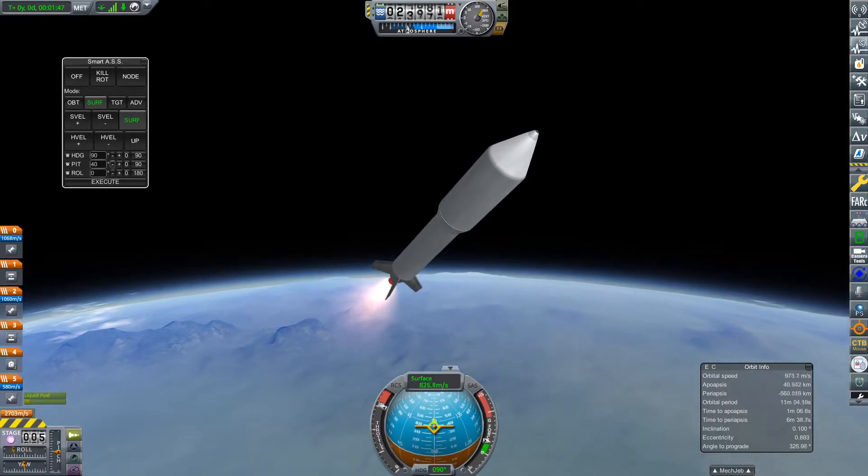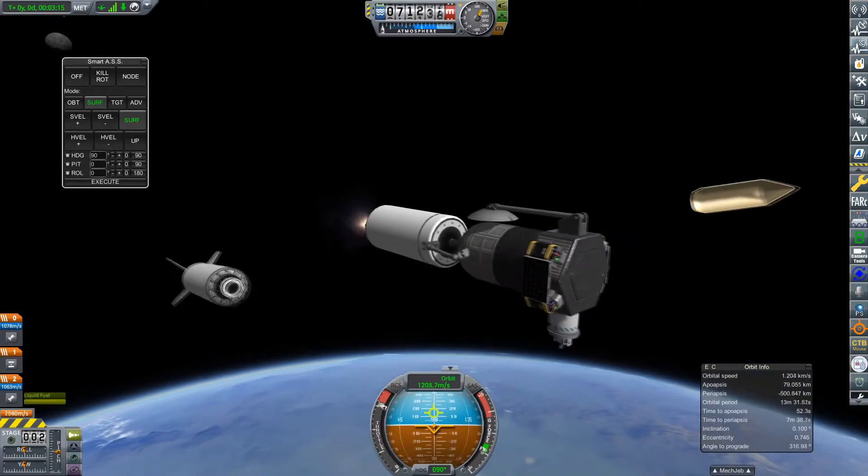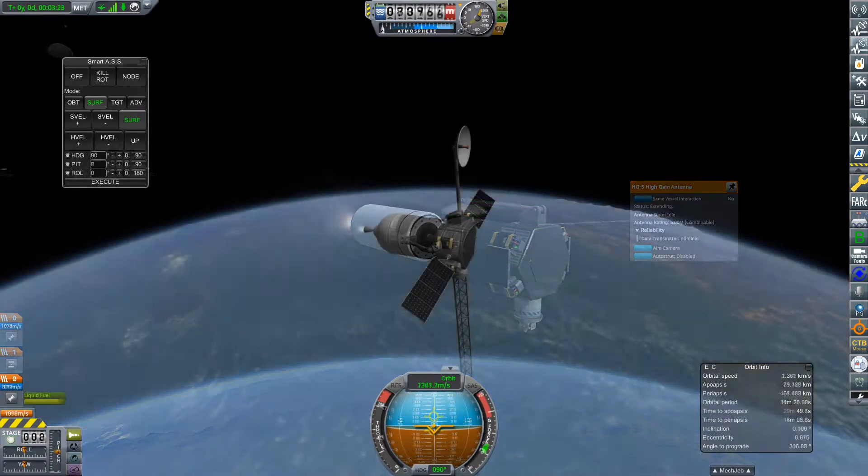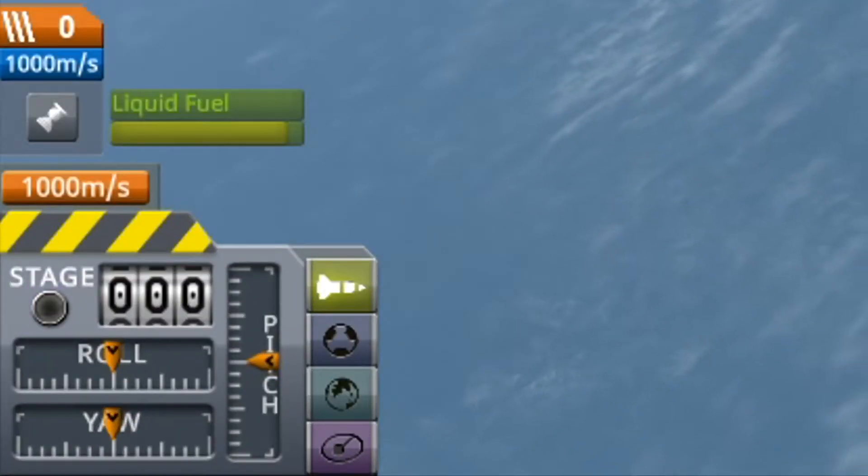Since our payload is very light, we don't need a very big or expensive launch vehicle, which is just as well because I'm not completing any contracts by doing this mission. Anyway, we are now in low Carbon orbit with exactly 1 km per second of delta-V. I swear that was intentional.